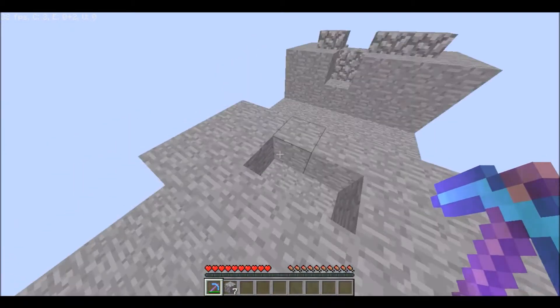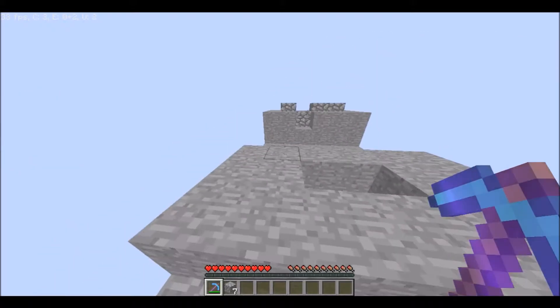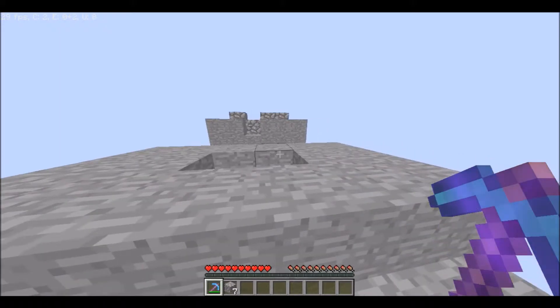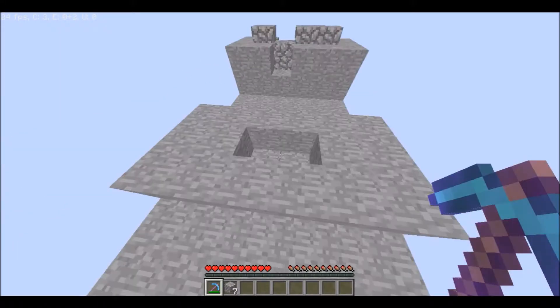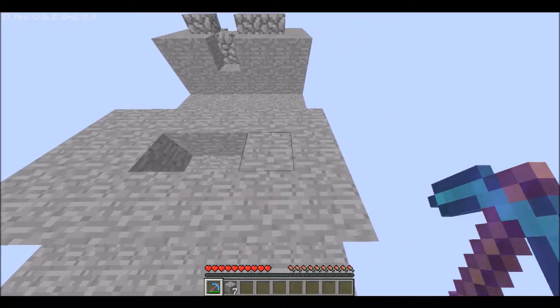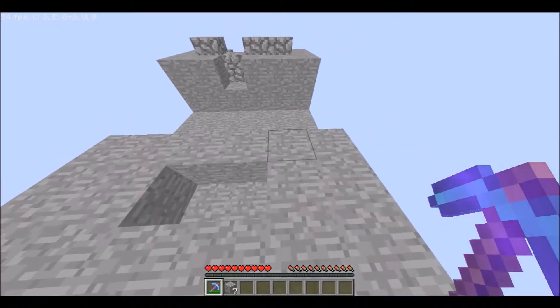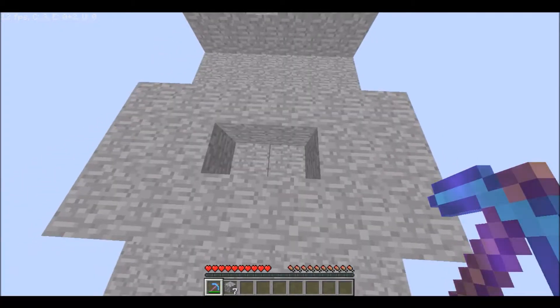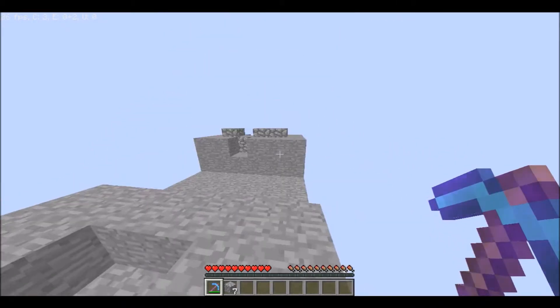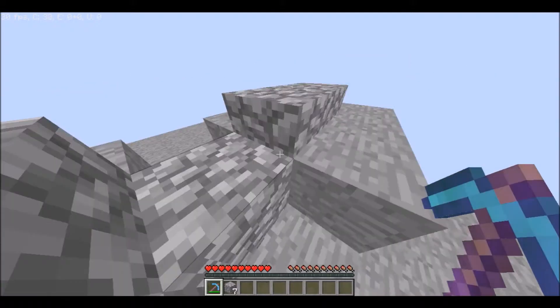And then over here, this is the — if you were going to build it, this is the first layer, I guess you could say, of blocks. So if you want to just look at that, you got six going — it's a six by three, and then you got the two empty in the middle.